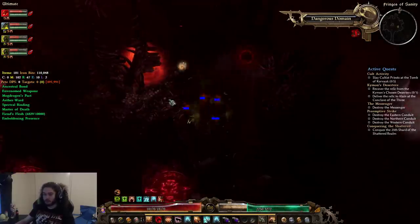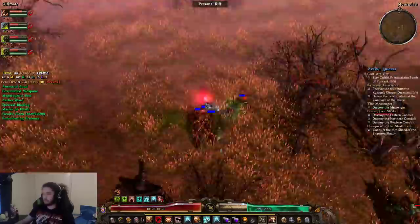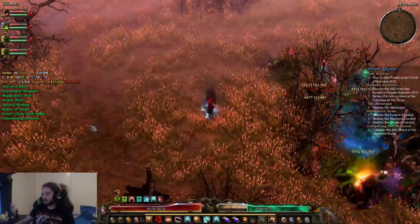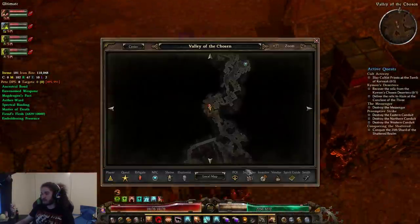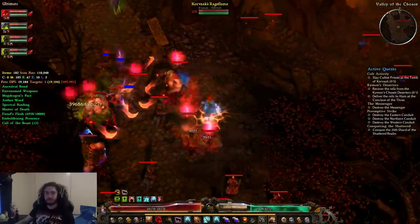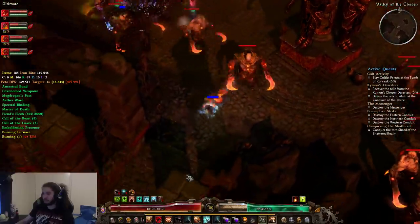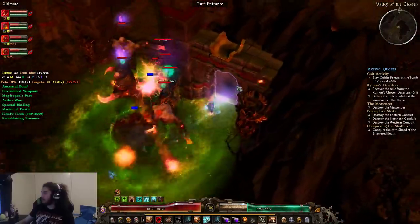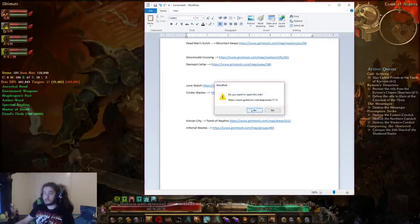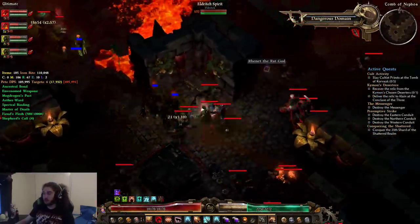Now we're moving into the Forgotten Gods content. From Forgotten Gods we're going to Corvon City. From Corvon City we are going south into the Tomb, which is right here. This place is very nice and quick — pulling up the Corvon City map, there are only three locations for the trove and it's literally super quick. There's also a Desecrated Shrine and an Exalted Chest inside here.